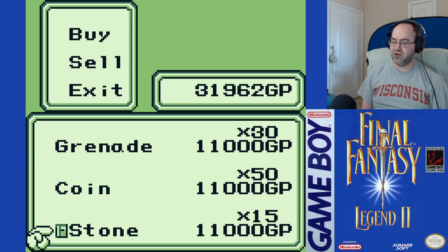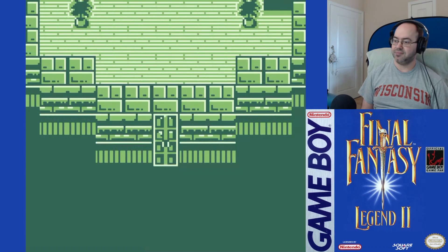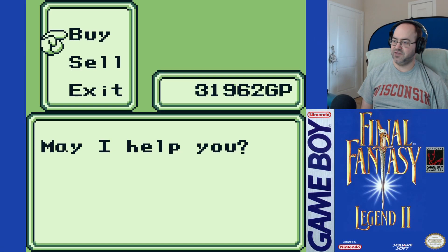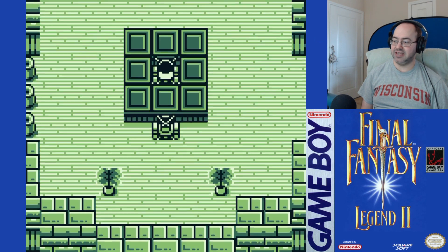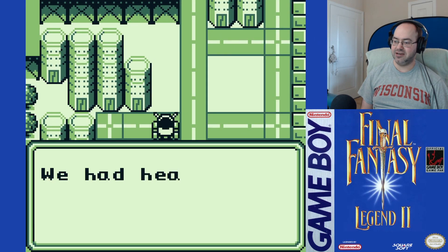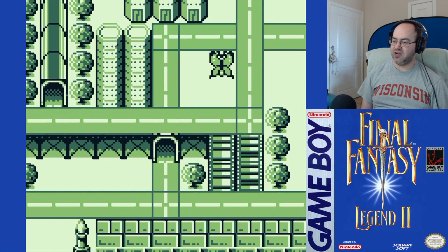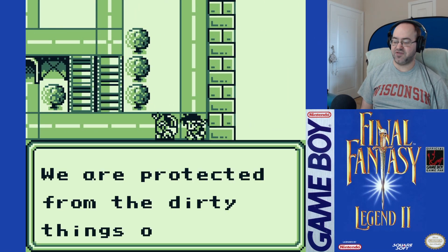The Flame Sword is strength-based and a fire attack — so meh. Not really anything we're interested in, which is a shame. Another item shop: Curebook and Elixirs. We're down to about 30,000 gold from 80,000 — we've had heavy earthquakes mentioned so many times lately. They seem to be getting worse. 'Thanks to our great walls, we are protected from the dirty things outside.'